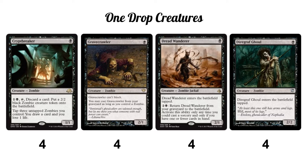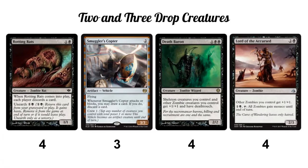The weakest of our one-drops is Diregraf Ghoul. He has the biggest body — a 2/2 for one — which is a very good rate in Magic, but he comes into play tapped. He's quite good, just not quite as good as the others. He at least can block, which is a nice advantage since Gravecrawler cannot block. That covers all 16 one-drop creatures.